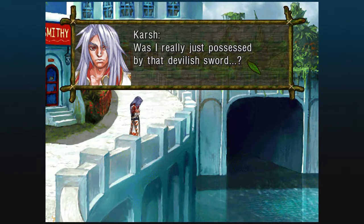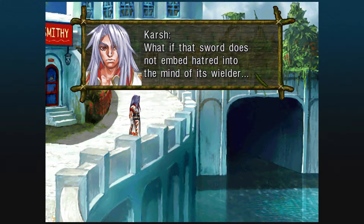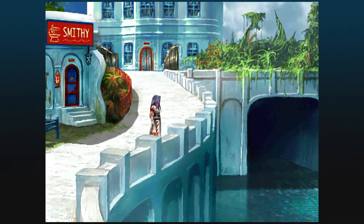The Masamune was there. Karsh did get possessed by it — envious of the relationship Riddell and Dario had. Very similar, by the way, to the dynamic Radius and Garai had. It doesn't embed hatred, it just draws it out — very Star Wars-y. Karsh is admitting what he's done, and Glenn is overhearing every single word.